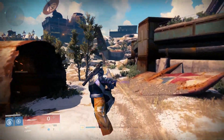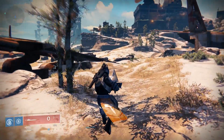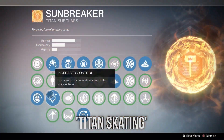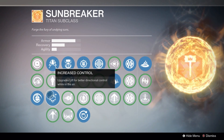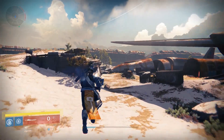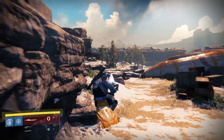There's also a unique way of moving around really fast with the Titan called Titan skating, which you can do with the jump option Increased Control. I don't want to make this video any longer than I have to, so if you want to learn about Titan skating — and trust me, you do — check the link in the video description for a really well-made guide on how to do it.